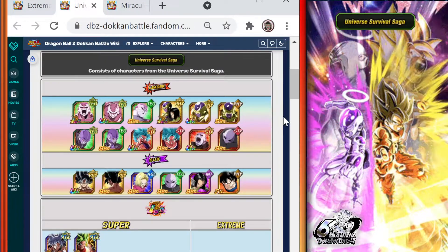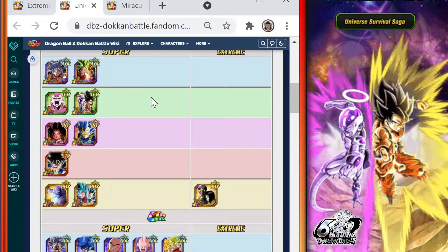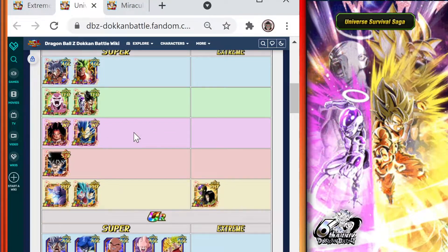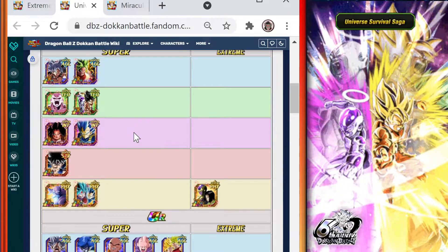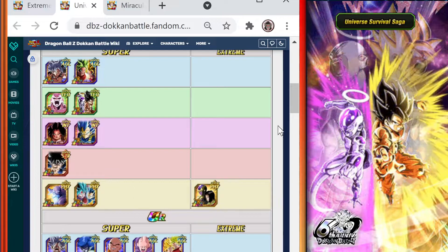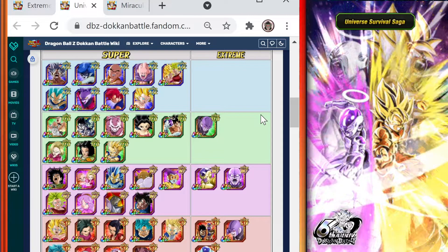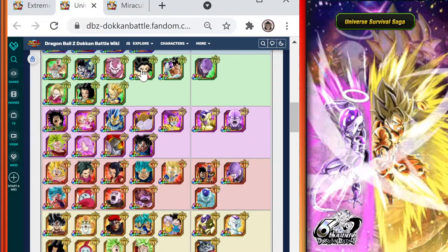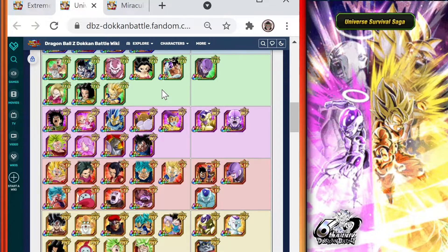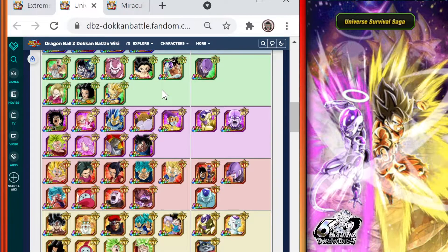Let's look at the Universe Survival Saga category units. You can see all of the LRs — there's actually a good chunk you can bring in. If you have LR INT Super Saiyan Blue Evolution Vegeta or the new LR INT Team Universe 7, those guys have Type Advantage, Category Advantage, and are LRs, so definitely bring them in. If you don't have a full LR team, one TUR I'd recommend is the TEQ Califla — she's guaranteed to dodge if you have a Universe Survival Saga category enemy, which LR Frieza/Goku is, so she mitigates damage without being a liability.